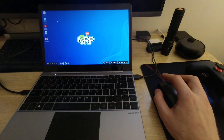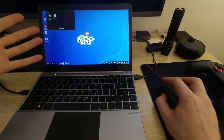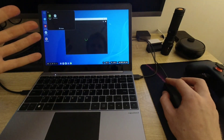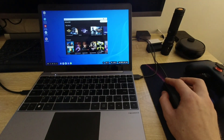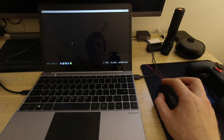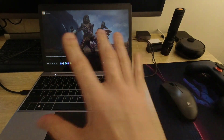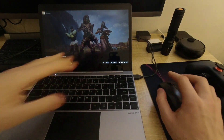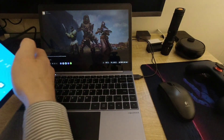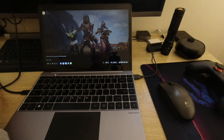Currently, the NexDock 2 is connected to the Galaxy Tab S6, which is why I'm getting DeX. So let's launch GeForce Now. We're going to use Destiny 2 as a test. Destiny 2 is starting, and as you can see, I can find the mouse pointer moving around. The tablet is connected here via USB-C to USB-C cable.